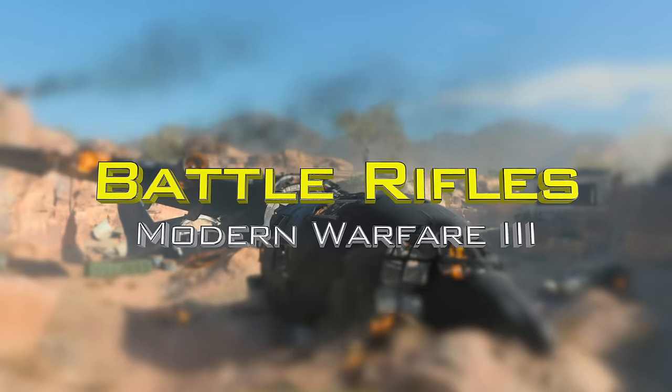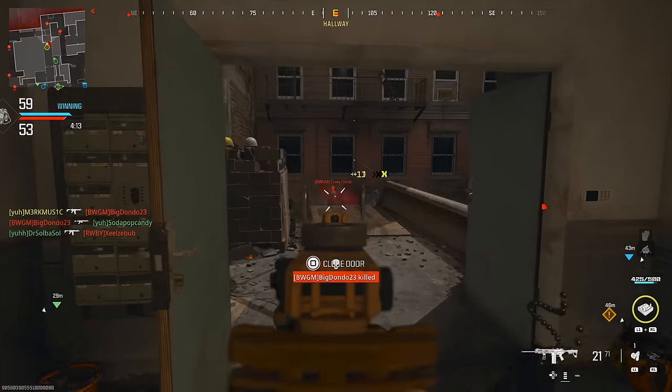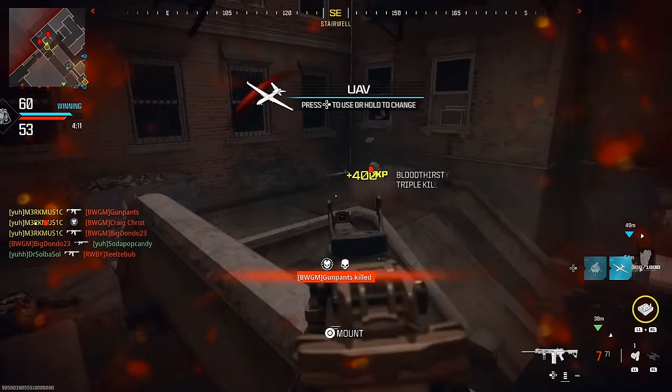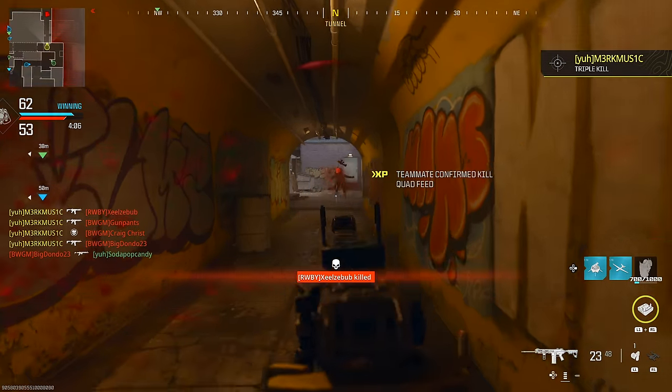That's going to do it for the assault rifles. Now we're moving on to the battle rifles, starting off with the BAS-B. I believe we had this in the beta — this is one of the guns that just straight up had broken hit detection in the beta, but I'm pretty sure I went for this quad feed after Sledgehammer Games fixed it, so thank you Sledgehammer.